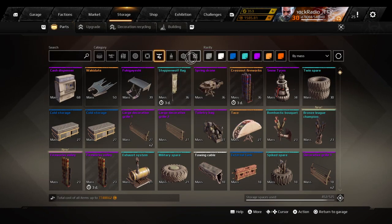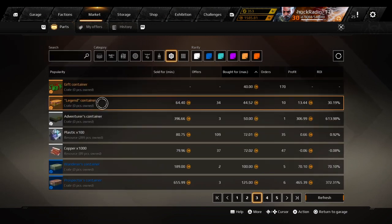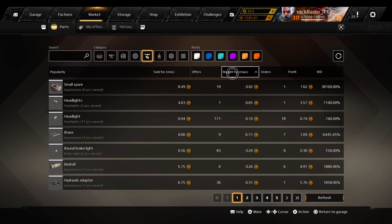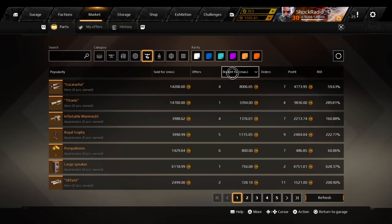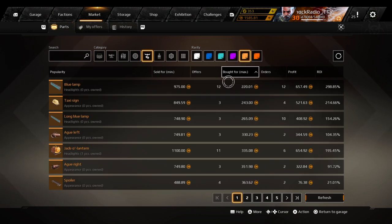So here is what I like to do when I need resources and I have some spare coin. You go into the market and you search for cheap decor. Now, you don't always get lucky and you have to wait — you have to be patient. I do this before I go to bed a lot. I'll put a bid in for cheap decor, put a lot of bids in for cheap decor.